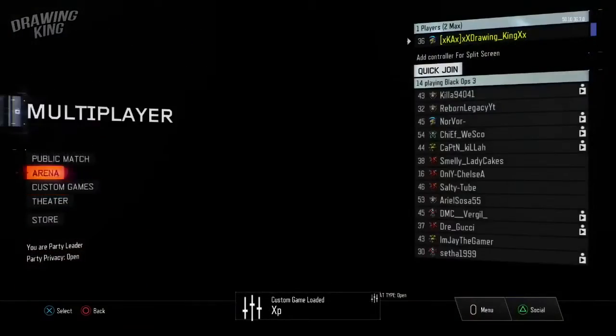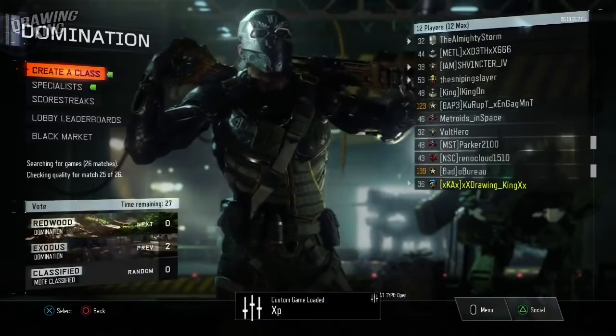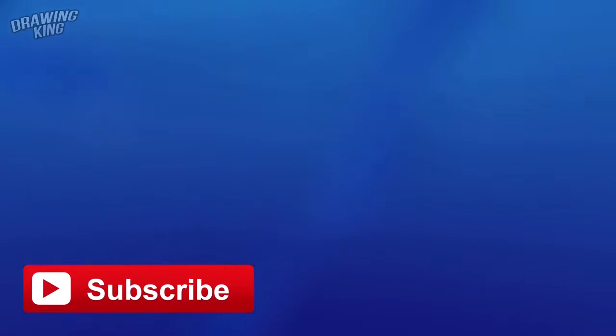Then you want to go into a lobby — he ended up doing a domination lobby — and then close the application and go to Media Player or Spotify for 30 to 35 seconds. What this does is lock the lobby, which makes everyone else level ones and disappear, and then you can get dark matter.